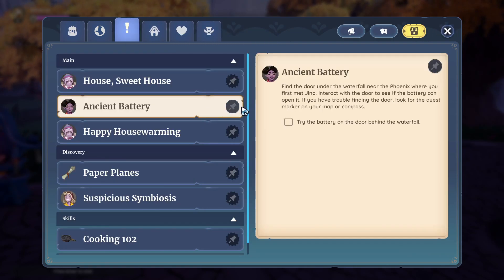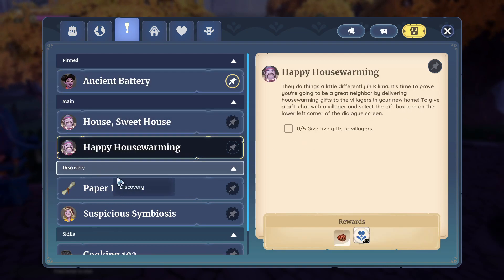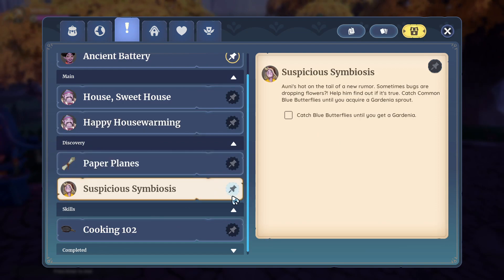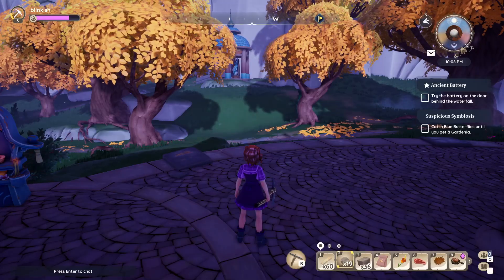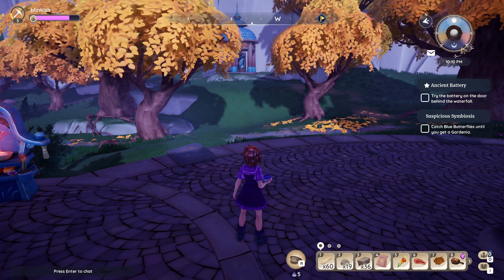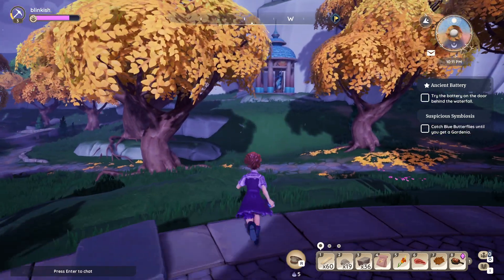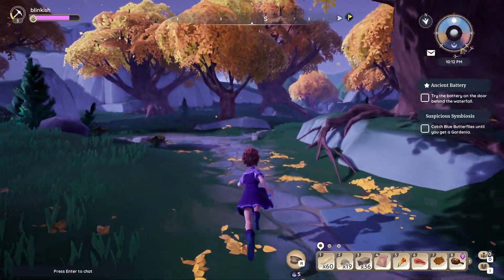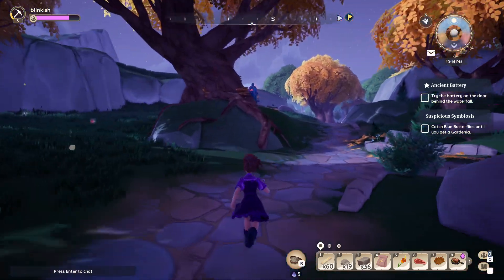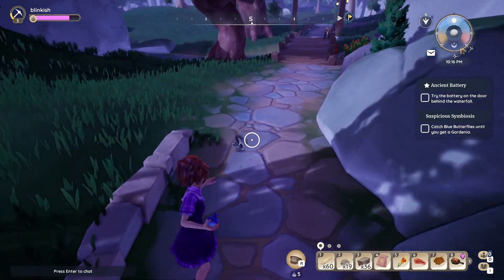Checking objectives: catch a butterfly, solve the puzzle, finish building — that's eight hours — and give gifts. Also cooking: buy the stove, and buy the hearty vegetables. Blue butterfly is only available during the day, so we won't come across one yet. It is almost morning though. That's a moth over there.